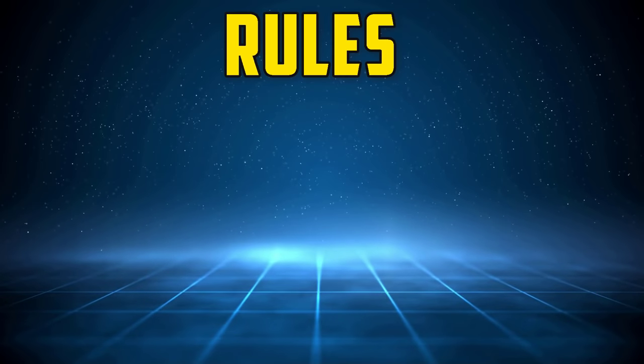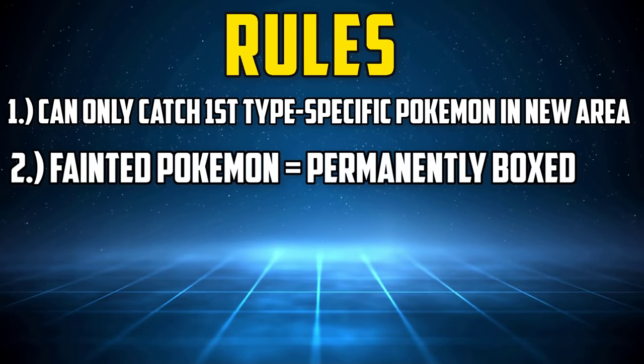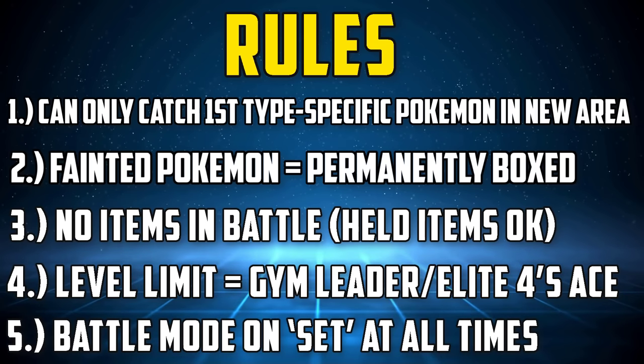The full ruleset for this run is listed down below, but put simply: only the first Fairy-type encounter in each route or area can be caught, if a Pokémon faints it must be permanently boxed, no items except held items in battle, party Pokémon levels are limited to the next Gym Leader or the final League member's Ace, and the battle mode must be put on set at all times.